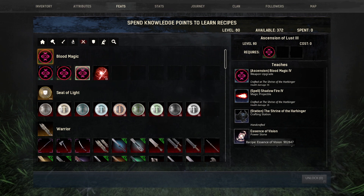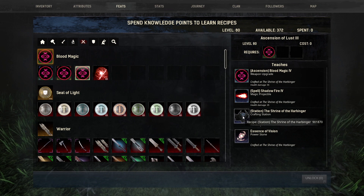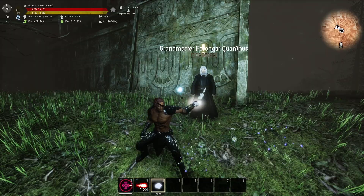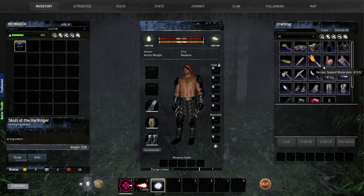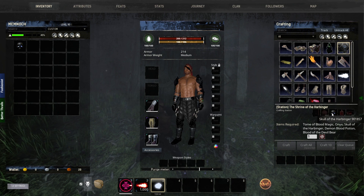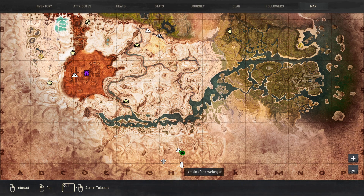The Shrine of the Harbinger will also allow you to craft the Essence of Vision, which can only be crafted from this altar — we'll talk about that later. The Shrine of the Harbinger needs the Skull of the Harbinger, so you need to kill the Harbinger to get his skull.